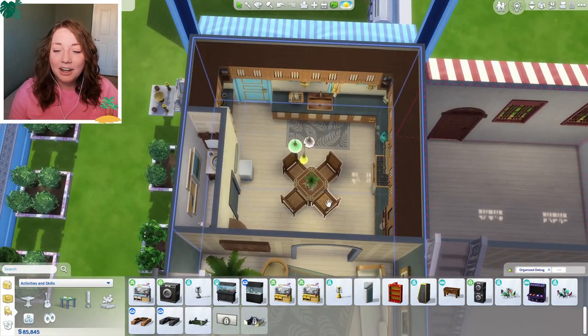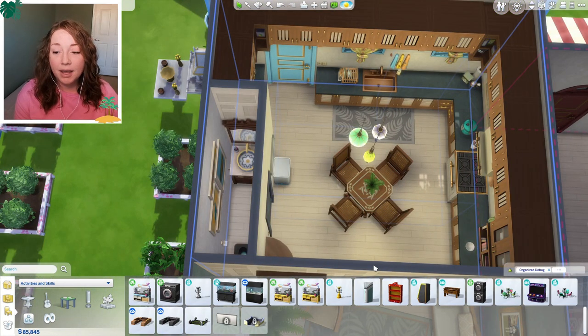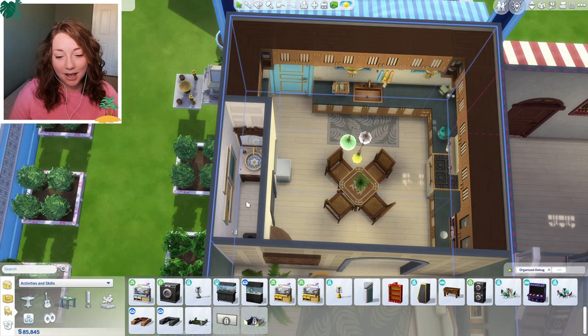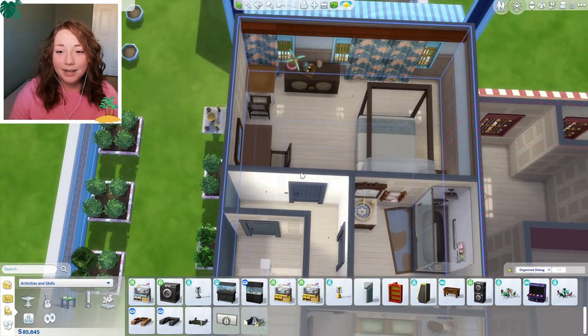Now we have a living room. This is the kitchen - I tried to make it really colorful and fun. The inside is not quite as colorful as the exterior but I still really liked it, I hope you guys do too. The dining table is small, but honestly my sims never sit at the table together so I don't think that's gonna be a problem. And then here's a little half bath as well.